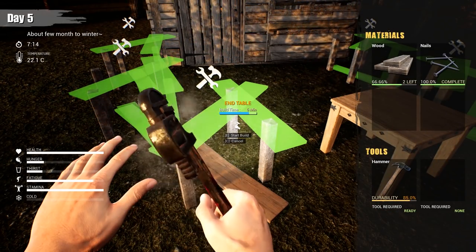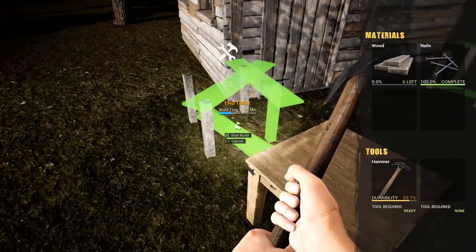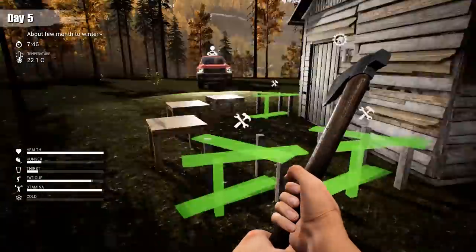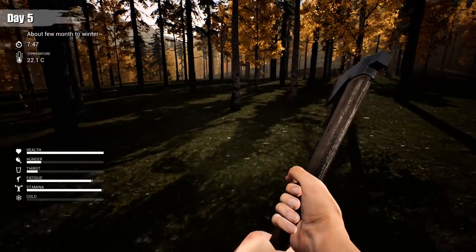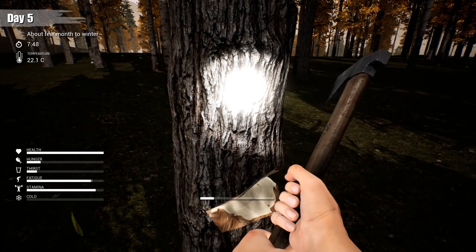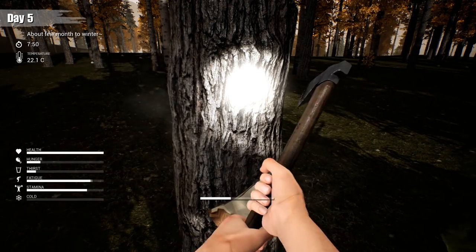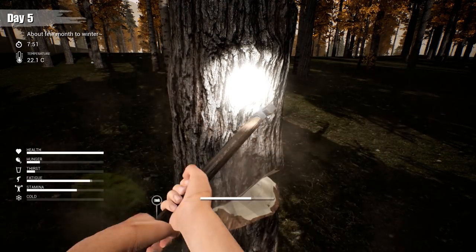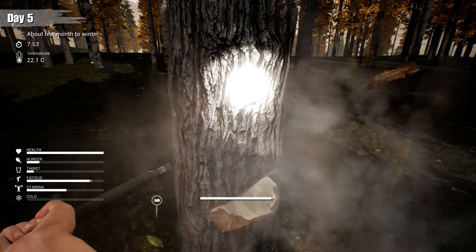I don't know if these tables are gonna be too far apart — they might be, but bears are pretty big creatures. I think the first time I did this, which was two seasons ago, I did it with four tables. Let's go ahead and cut down some trees. This is a nice quality-of-life thing — you can hold down the button to chop trees down. It wasn't always like this; back when the game first started, you had to press the button each time to swing the axe. What a pain in the ass.